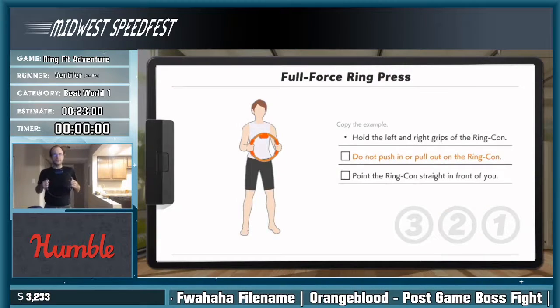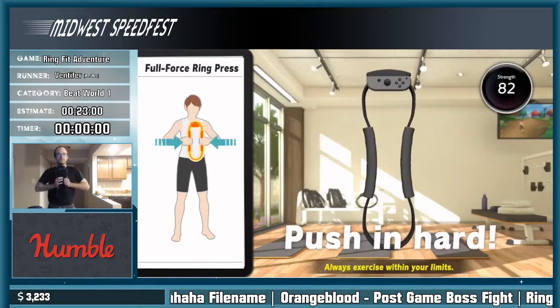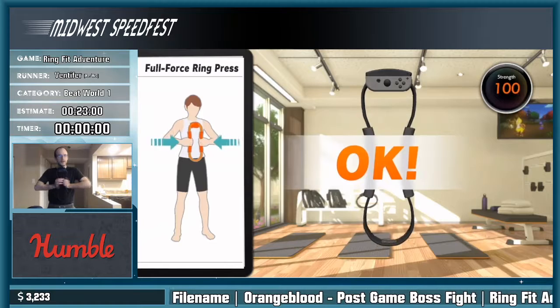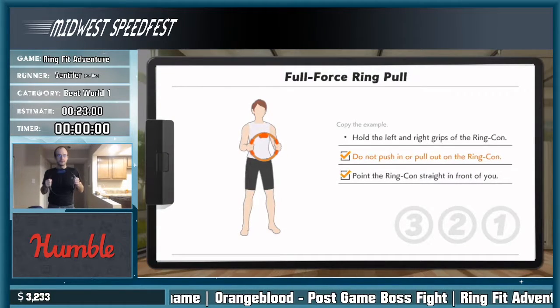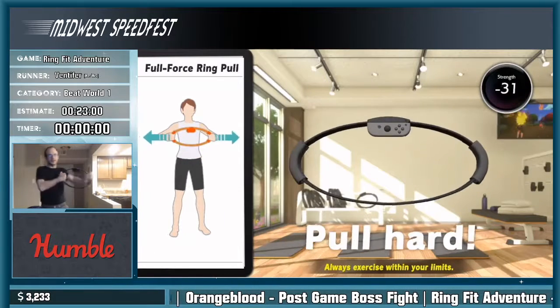We gotta get calibrated real quick. We have to watch a cutscene, then we'll get started. Press in hard on the ring-con. For intensity 30, you have to do max calibration. Calibration affects the exercises — how hard you have to push the ring, how hard you have to pull it. Any exercise that involves pulling and pushing the ring is affected by this.